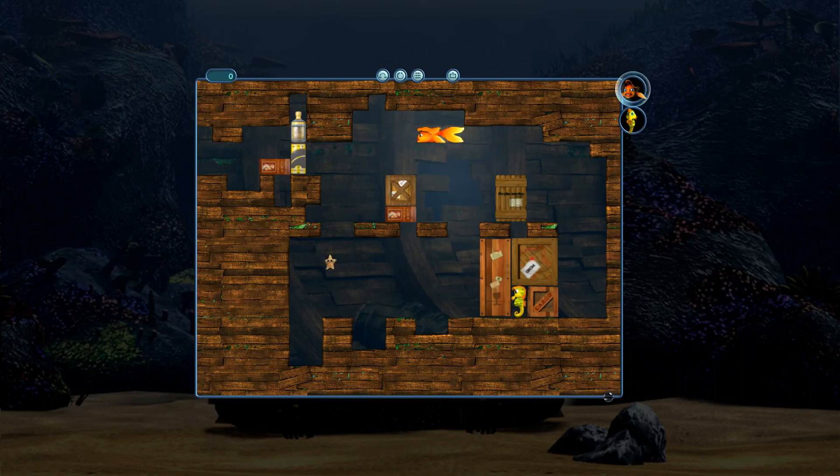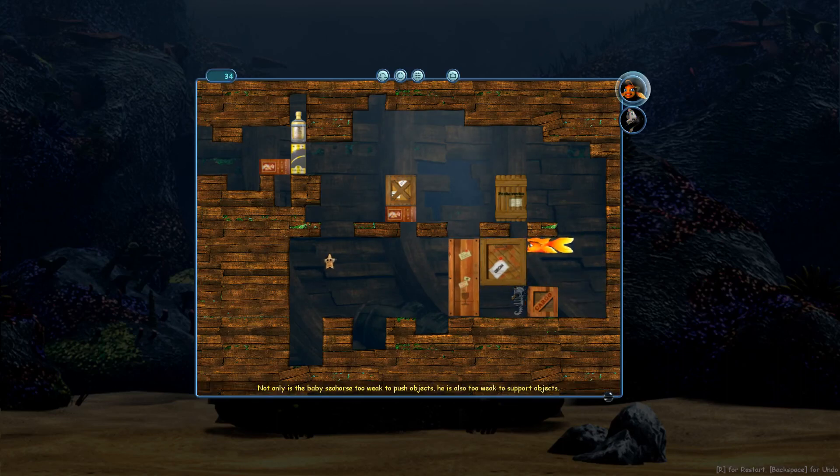I suspect he can probably push seaweed. I didn't try pushing the seahorse. Let's see if that works. Cannot push seahorse. Not only is the baby seahorse too weak to push objects, he is also too weak to support objects, as I learned before.